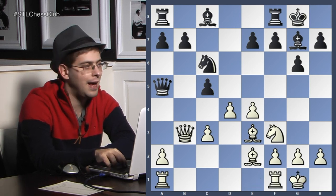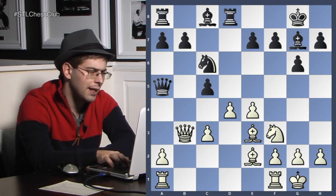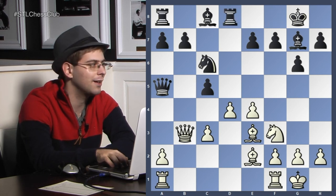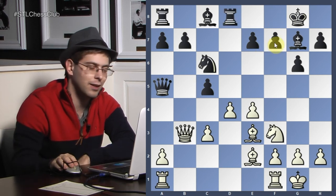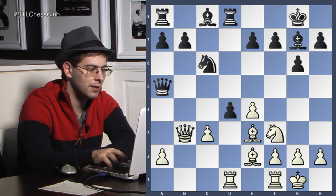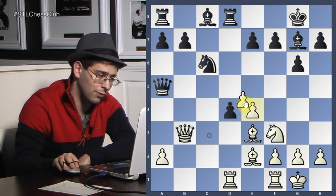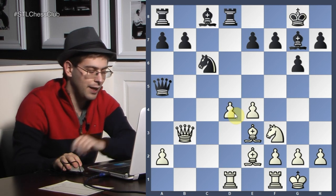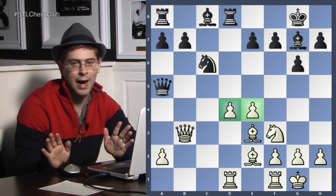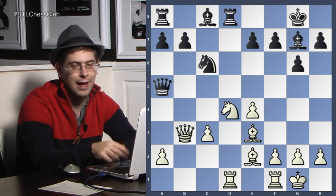Rook d8. Rook d8 I don't like — one of the reasons I have bad memories. The second thing is this f7 pawn can become a real big weakness. Rook d1. C takes d4, knight d4 — which is terrible. Because you need to take with the c pawn. You're playing for these healthy center pawns, and then you can get better with white. But if you just destroy your own center, that will cost you.